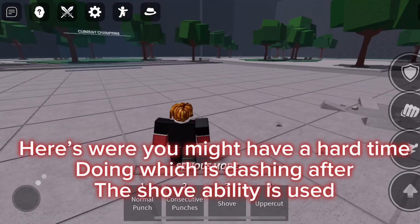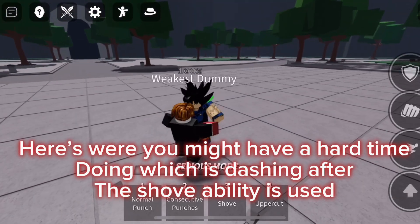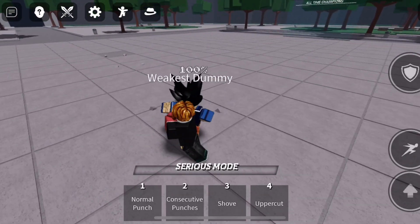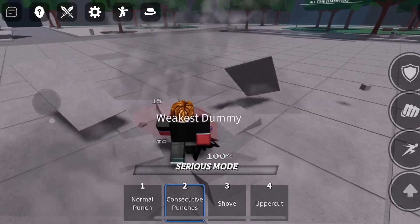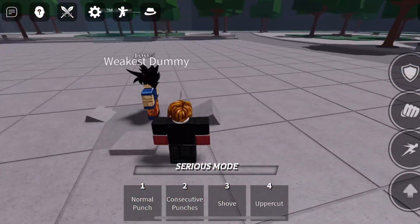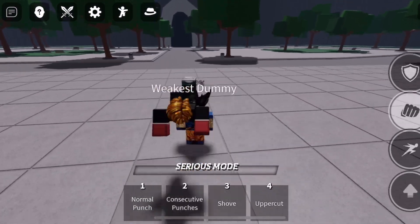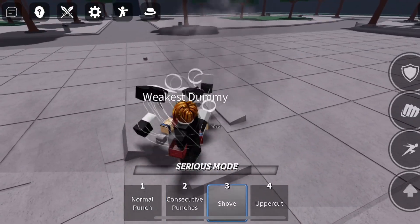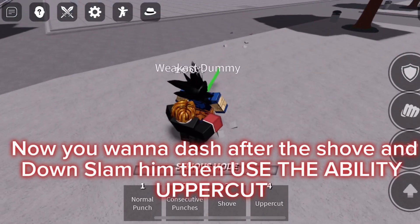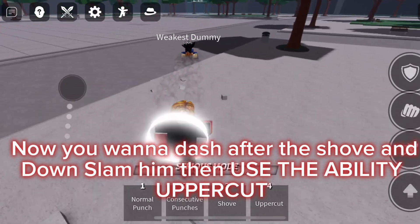Here's where you might have a hard time — dashing after the shove ability is used. Now you wanna dash after the shove, down slam him, then use the uppercut ability.